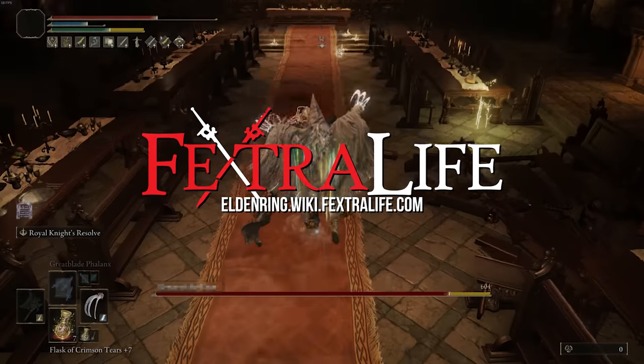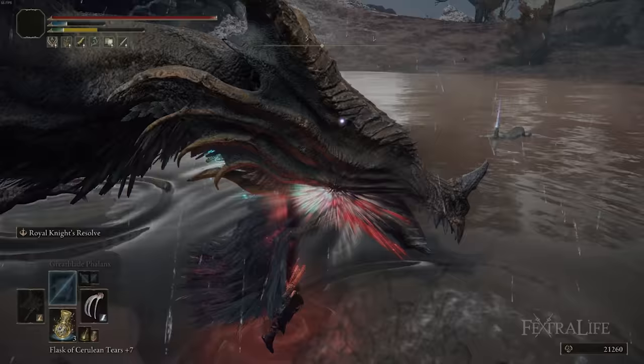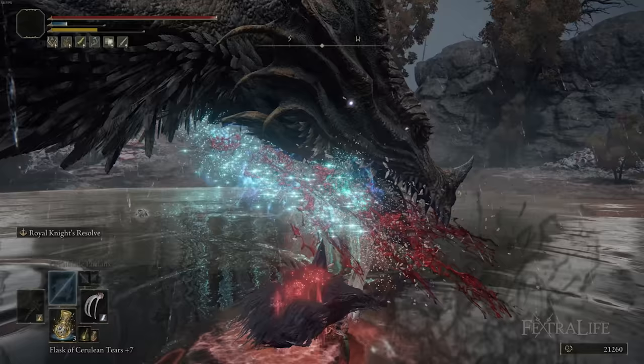In this Elden Ring video, I'm going to be showing you my Cold-Blooded Raptor build. This is a level 100 Claws build that focuses on the use of the Claws weapon, dealing very high damage per attack, as well as setting the Frostbite and Hemorrhage status effects.